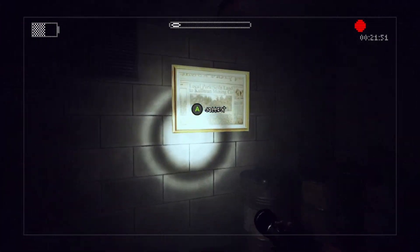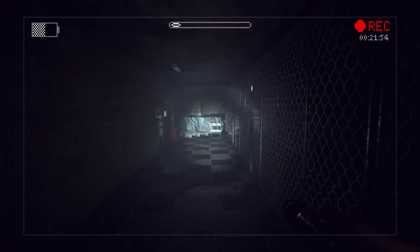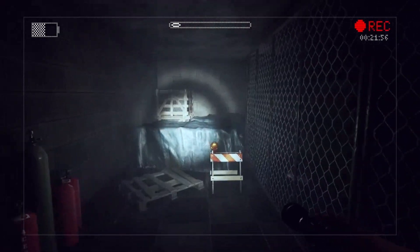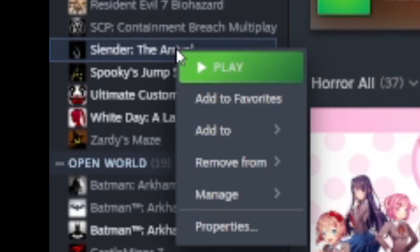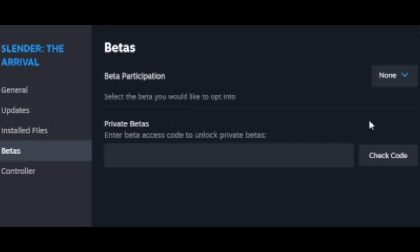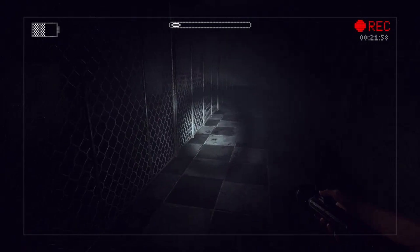Another very important thing to mention is that this update is not forced on you. On console it has a different application, and on PC you can actually switch back to the Unity version by right-clicking the game in your Steam library, going to Properties, Betas, and selecting the version from there. Now, into the review.